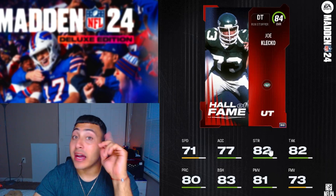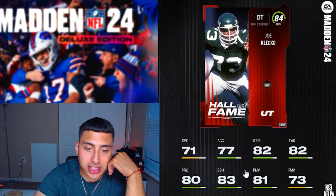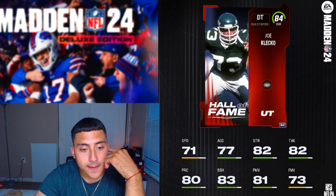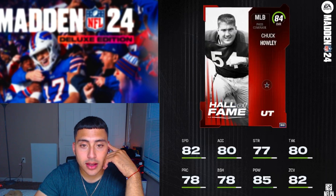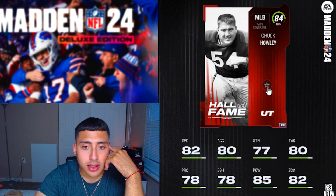Our first player is defensive tackle Joe Cleco — sorry if I said the name wrong, I'm not an announcer guy but I am a stats guy. He has 83 block shedding, 81 power move, and the same for finesse move. Not bad for a free player — he could potentially be my free player pick in this video, but let's look at the others first.